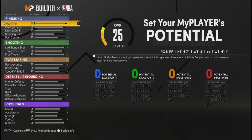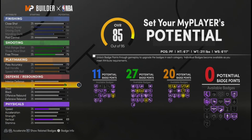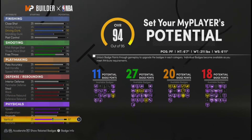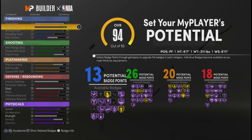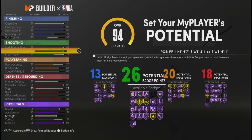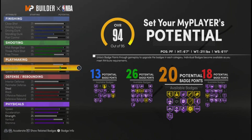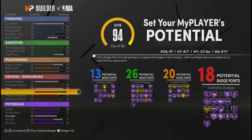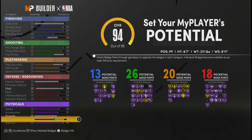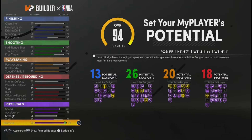I'm fast-forwarding through all the attributes. You get a 95 midrange, a 93 three-pointer — and with the plus-4 boost that becomes a 94 three-point and a 99 midrange. Ball handle is 84, which becomes 88 with the plus-4. You also get a 95 perimeter defense, 84 block, 82 rebound, 85 speed, 81 acceleration, 71 vertical, and a 95 stamina — which becomes 99 stamina with the Dream Rat boost.